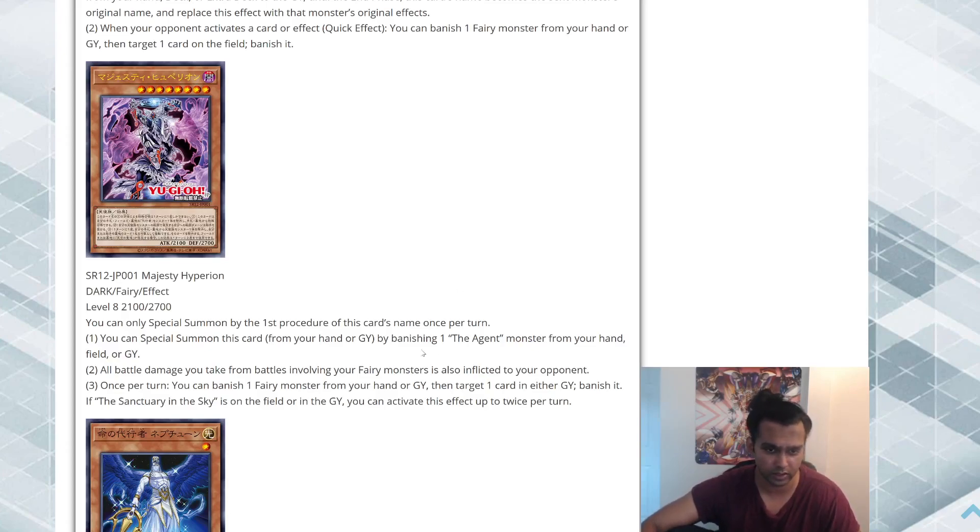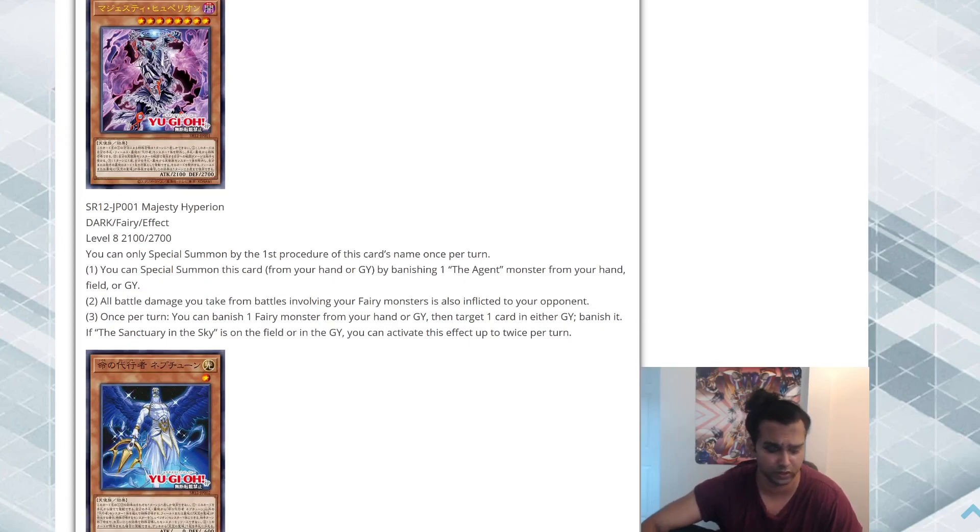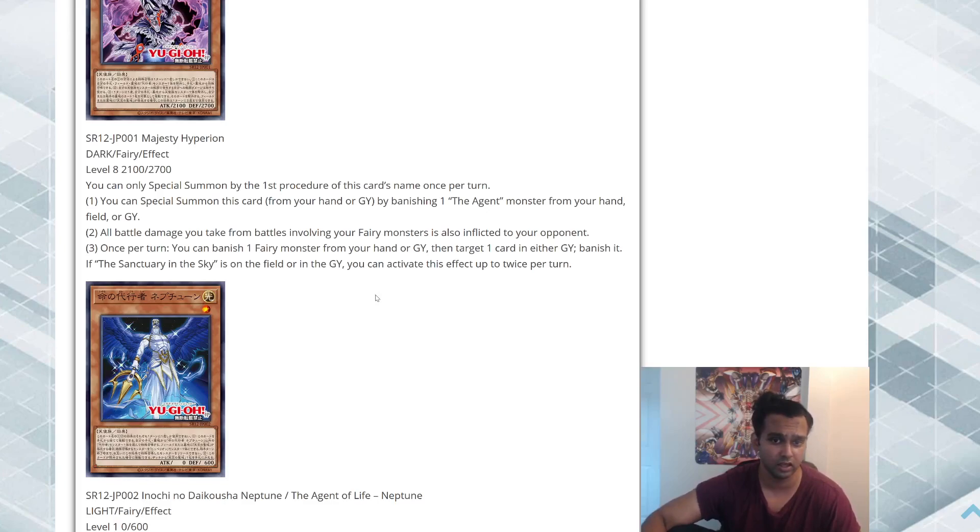You can Special Summon this card from your hand or graveyard by banishing one Agent monster from your hand, field, or graveyard. I love this — it's not just from the hand, it can be from hand, field, or graveyard, which is so flexible. That always feels much better than having to pitch something from hand like Galaxy Soldier. So the special summon effect is exactly what we needed — Level 8, perfect. The second effect: all battle damage you take from battles involving Fairy monsters is also inflicted to your opponent. I believe Sanctuary in the Sky has a no-damage clause, so I'm not sure if these conflict.